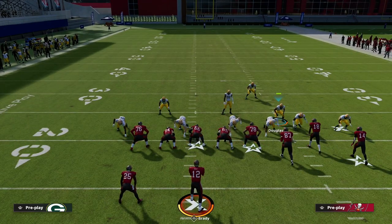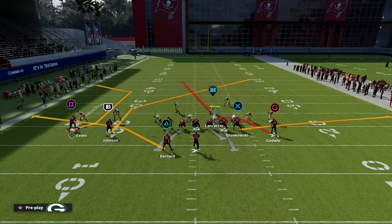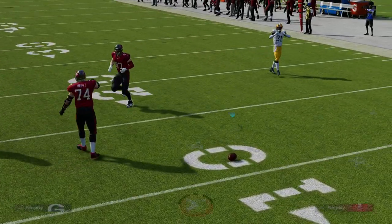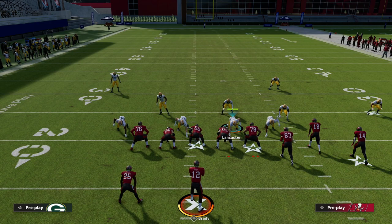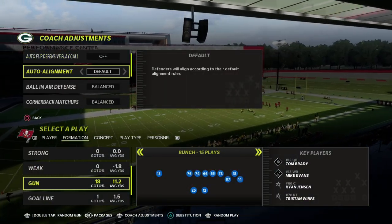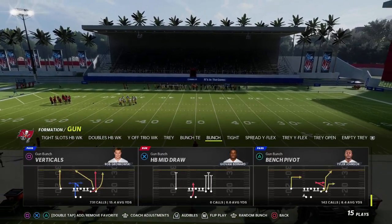The problem with this safety is that we're not base aligned and he's in man-to-man on the tight end, which isn't helpful. However, if I motion Johnson across, you'll see that safety follows him across the formation and jams him — which is really nice. The issue is there's not really a blitzing threat from this alignment; we want to maintain that symmetrical look.